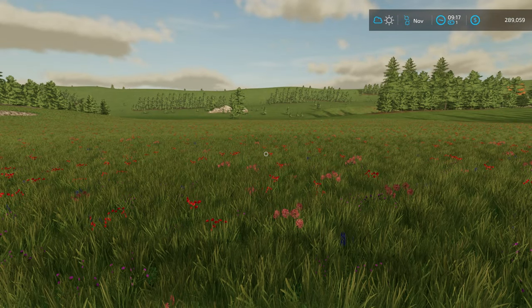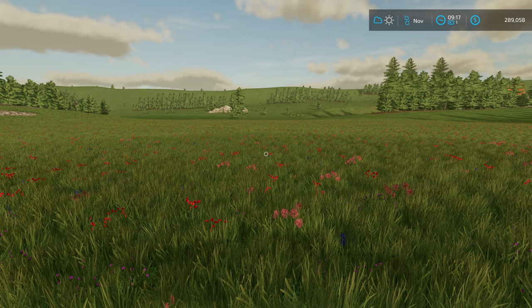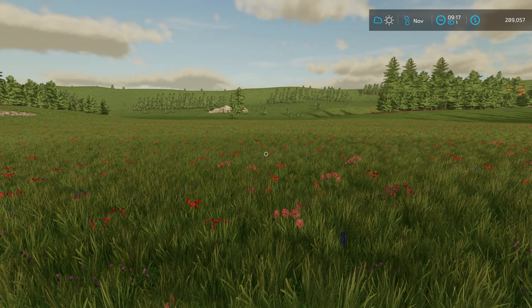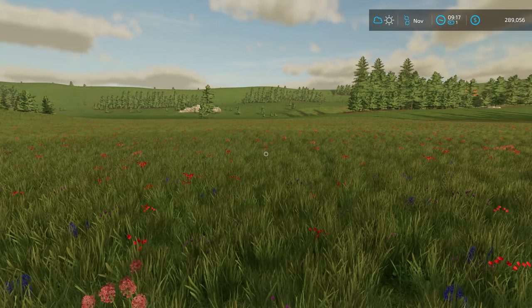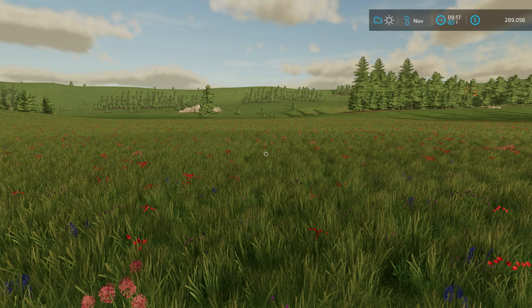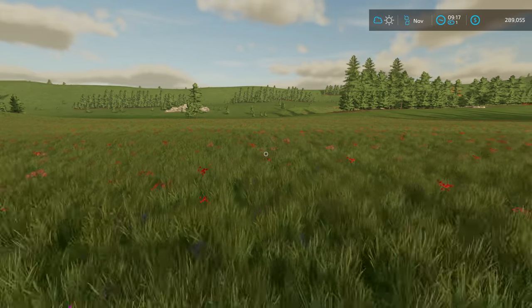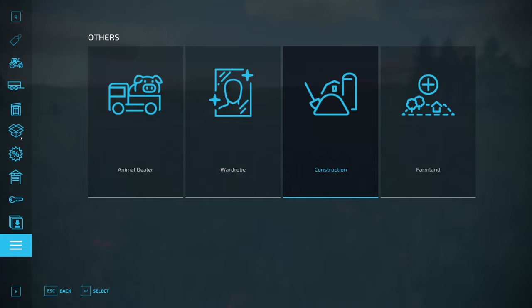We're going to be putting in a horse stable. I did some looking around on the mod hubs and there's not much out there for horse stables. Even the ones that are out there, nothing really caught my eye. Then there was one that was so-so, but that horse stable was like $180,000 to put down — I don't want to spend that much. So I finally found one, and I didn't know I already had it downloaded.